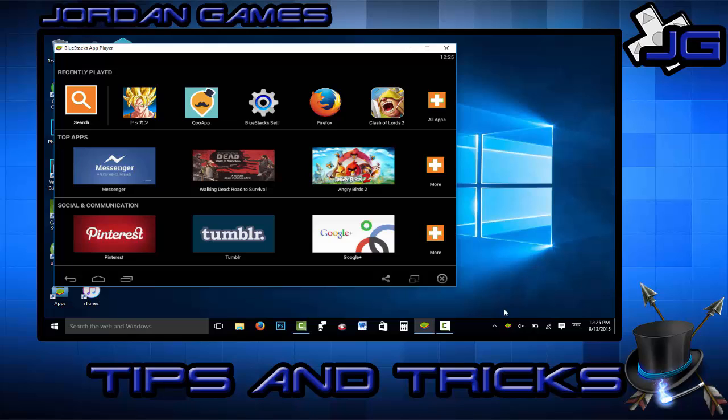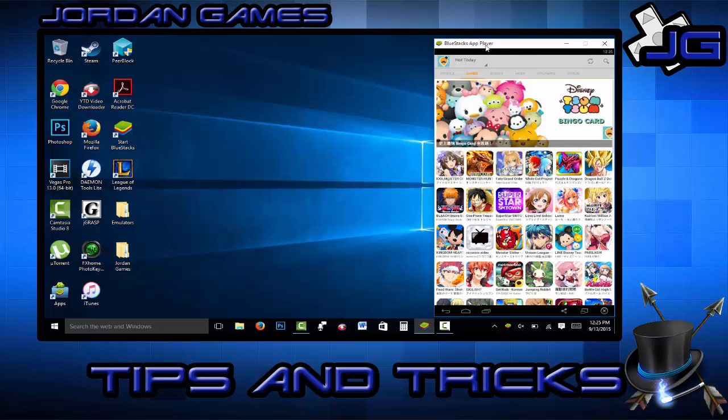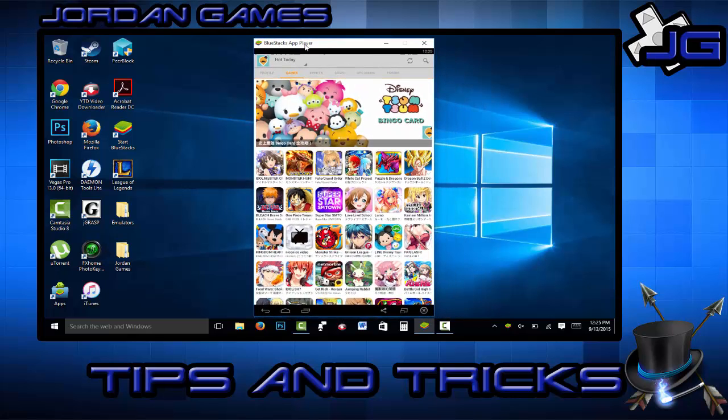It didn't show up at first — I had to go down and restart BlueStacks after I downloaded it to get it to come up. Then it was in the all downloads or all apps section. You'll see it there; click on it and it'll pull up on that tray.